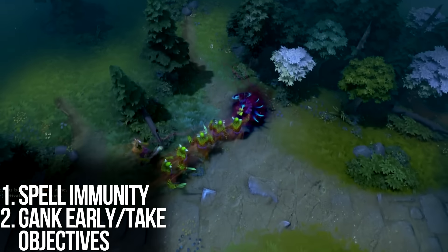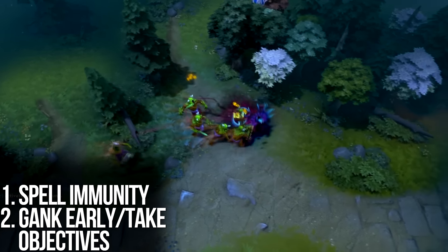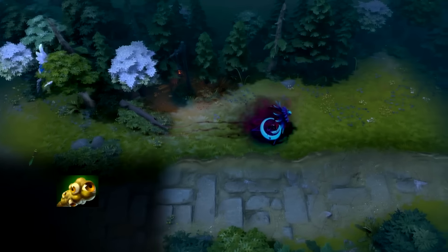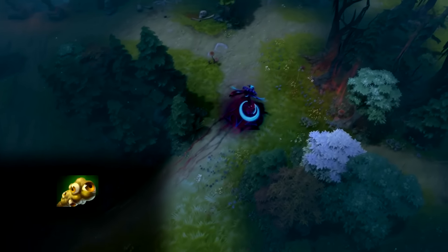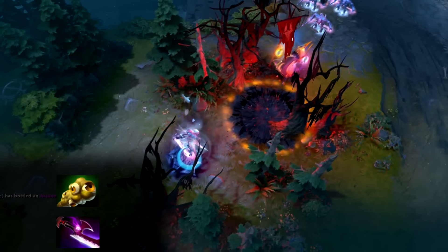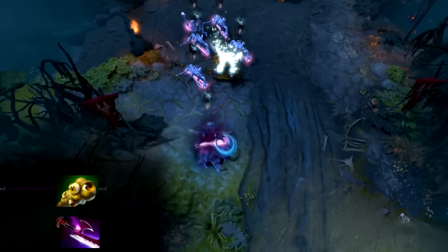Unfortunately, Spectre is an inevitability — she will come online. When thinking of itemization, try some of these. Wards are extremely useful to scout enemy movement and a farming Spectre, and as we say in most of our videos, you should be buying wards — just do it. A Silver Edge can help your entire team mitigate her damage by 40% and disable both of her passives.